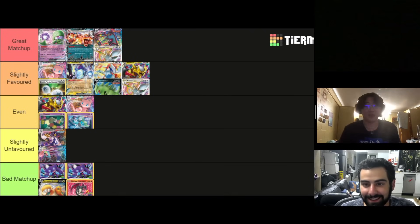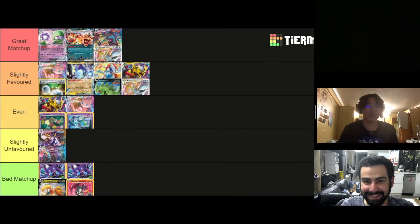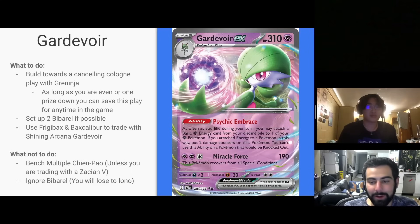Gardevoir is actually amazing — if you draw semi-well, you'll win almost all the time. At Pittsburgh I hit six Gardevoirs and beat all six. I think that matchup is around 70-30. With Charizard getting more popular too, that matchup is fantastic — I'd honestly say 90-10. I don't see myself losing that matchup unless it's an absolute brick. Gardevoir's ways to win are to spam Iono and keep Collapsed — Cresselia is very important there. But Cresselia can't go through baby Bidoof's ability. So let's start with Gardevoir, the deck's best matchup.